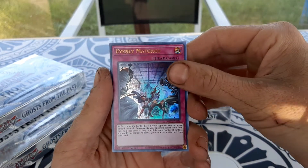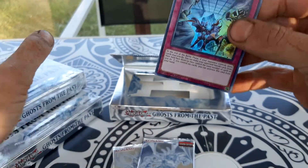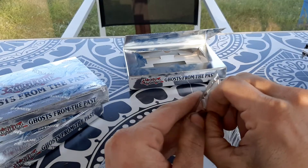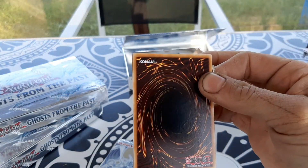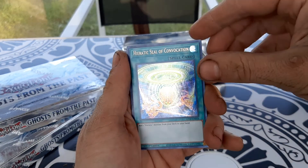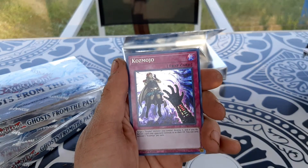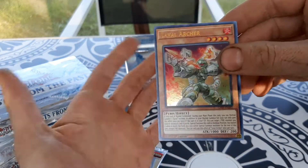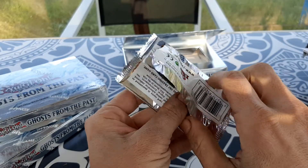Oh man, we got an Evenly Matched! For those of you who haven't seen the artwork on that — it is pretty cool. Absolutely excited about that — Evenly Matched was definitely worth it. Let's pull the next BLS pack. We got another Resonator Engine — now we're starting to get some duplicates. Heretic Seal of Convocation, Madolce Pettingcessu, another Cosmojo. It seems like it's just duplicates — Laval Archer. Nothing fancy out of that one.